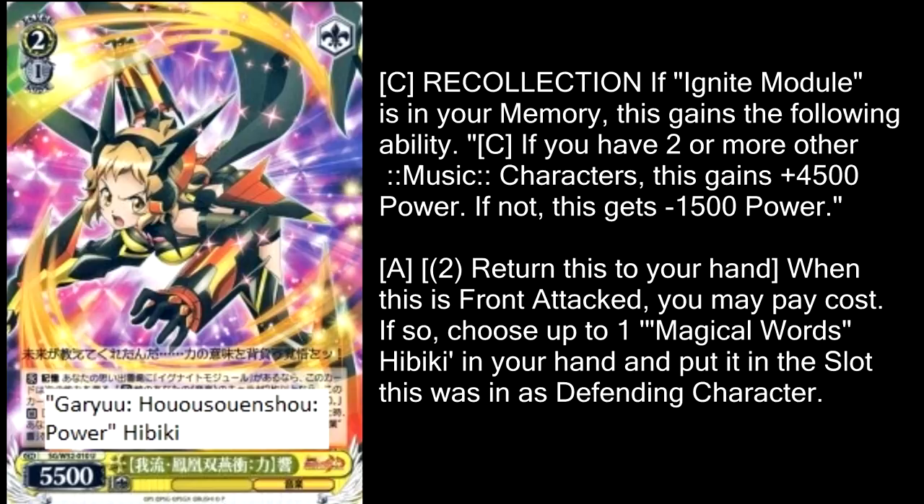Even though this card is naturally 5,500, it completely changes if you have an Ignite module in your Remove From Play area. If you have at least two other music characters, this is a natural 10,000 that only costs one stock. If you do not have two other music characters but you have that Ignite module in there, it gets minus 1,500 and goes down to 4,000. This is so interesting because it means if you pulled off playing an Ignite module earlier on and play this without the other two music characters, having that Ignite module actually hurts you. But as long as you have those other two characters in play, pulling off the combo gives you a 10,000 for one stock.